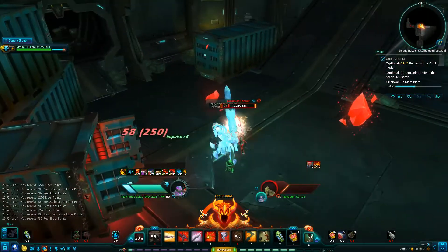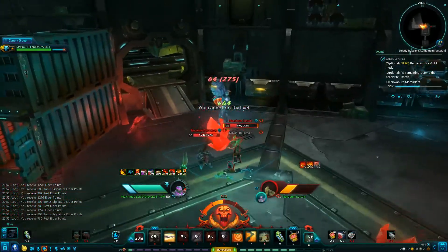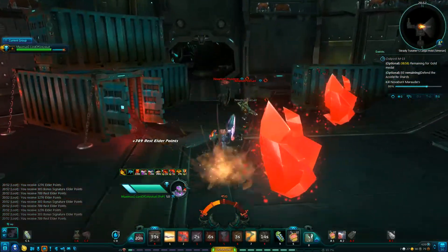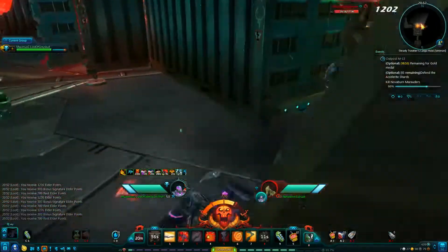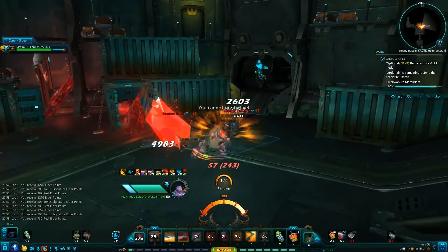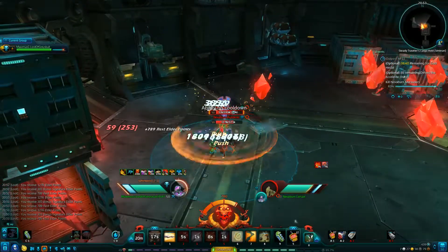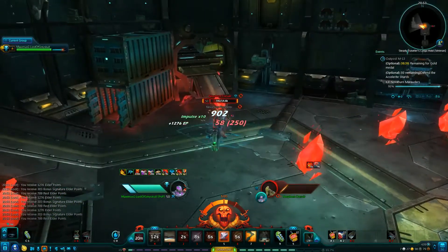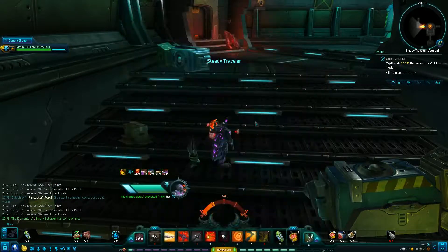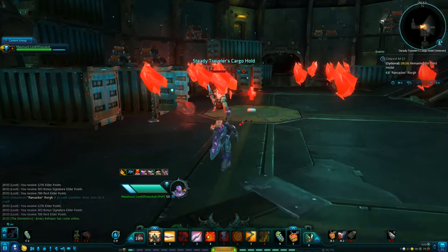Make sure these enemies don't take the crystals — you have to save all the red crystals. To stop them from running away, aggro them and bring them back into the room with the crystal. Where they die, they'll drop the crystal. You don't have to save every single crystal, but don't let more than three or four get through the door or you could get a silver medal. Pull aggro so they don't run through the door, bring them back into the room so the next wave won't just grab the crystal and run.